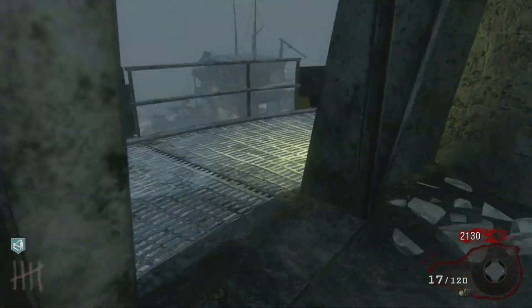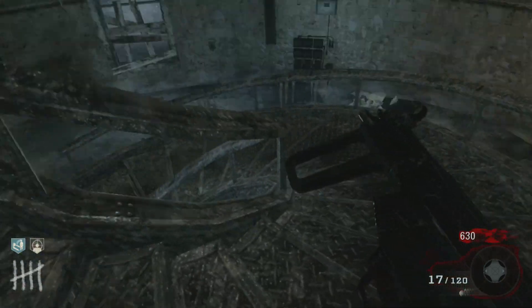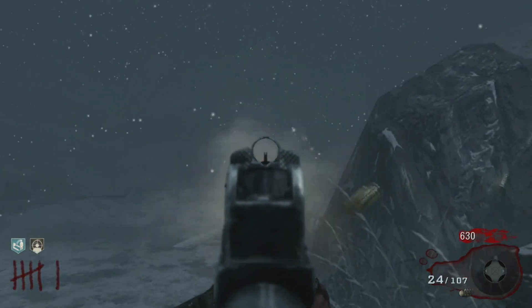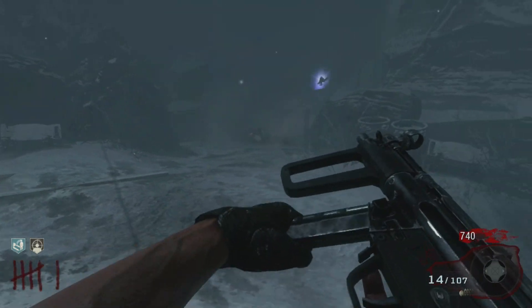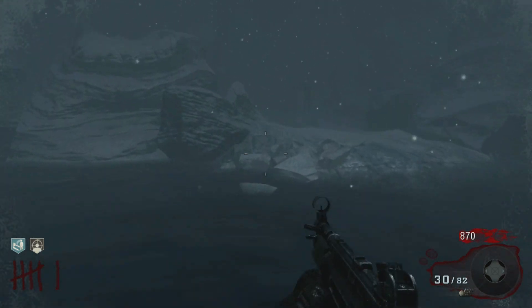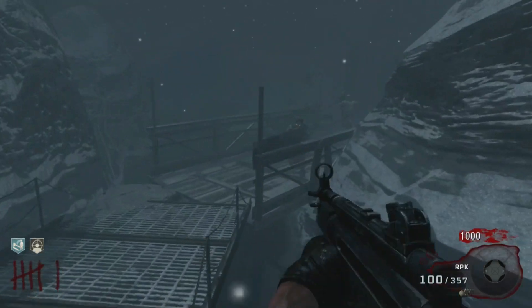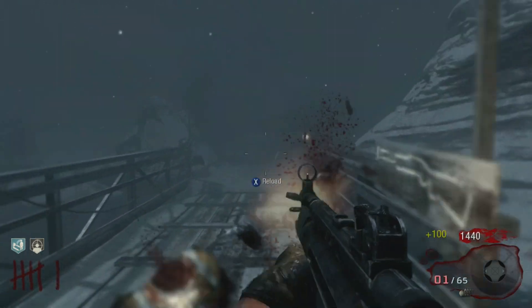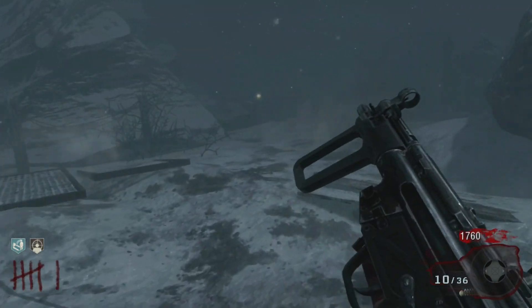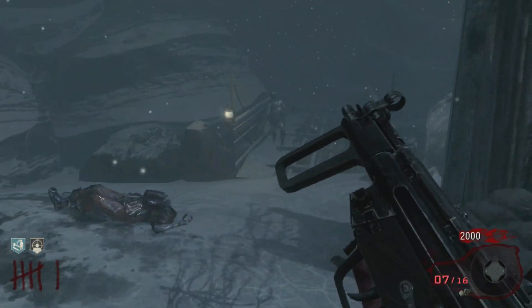At number 11 we have Dead Shot Daiquiri. For 1,500 points you get the ability to automatically aim at zombie heads, plus increased hip-fire accuracy. It's honestly not that bad, but the four-perk limit restricts you from buying it. On a map like Mob of the Dead you have Juggernog, Double Tap, Speed Cola, and Electric Cherry — nobody picks Dead Shot because there are just better options.